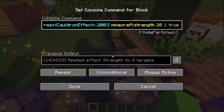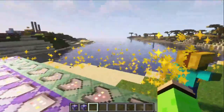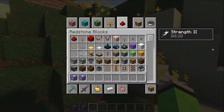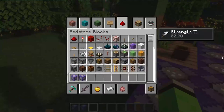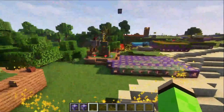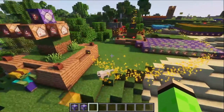But then also here, of course, you get the strength effect — it's strength 2 for 20 seconds, and then as soon as you leave the area. Why doesn't it go down? Don't mind me just fixing my strength effect real quick. And then now if I go... okay, there we go. So now it counts down from 20. I feel like strength is all I'm going to give.